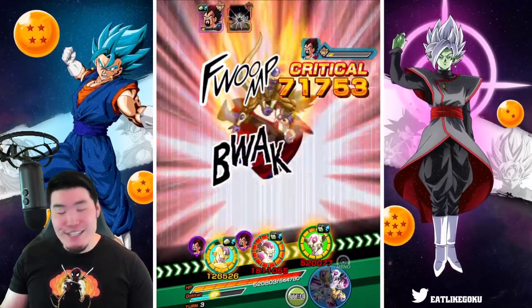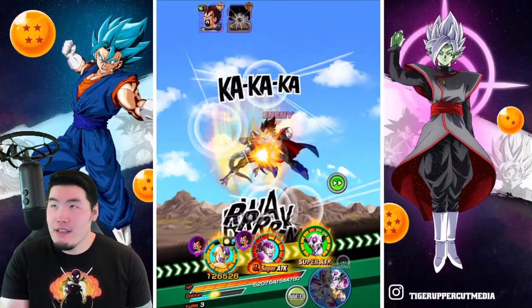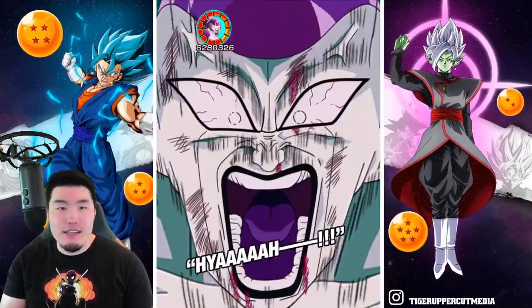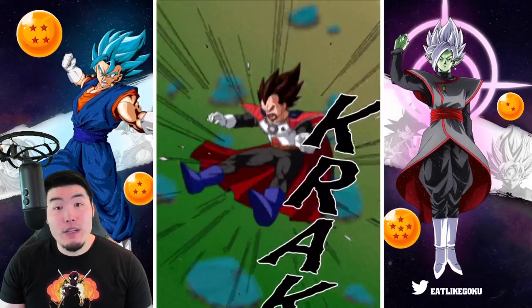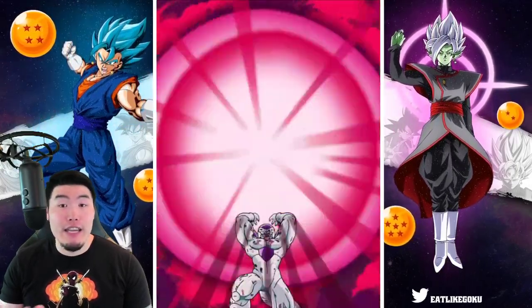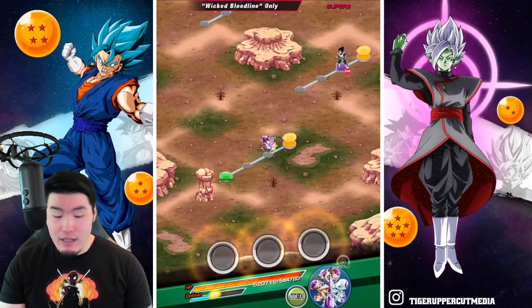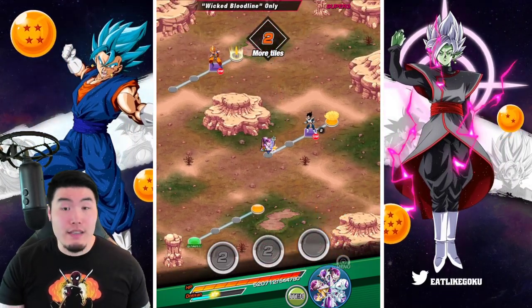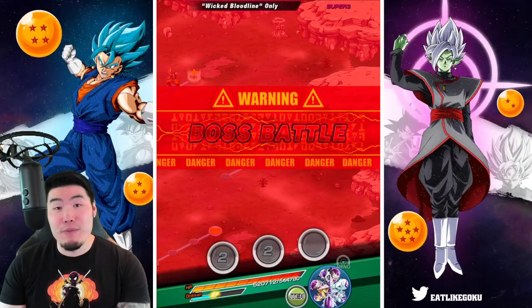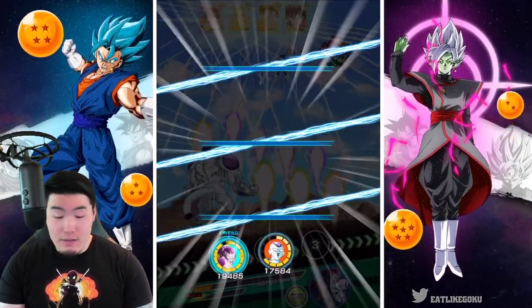AGL Golden Frieza — I should have known. Easily one of the best tanks in the game, at least one of the best non-stacking tanks from turn one. There are a lot of other units that can get tankier long term if you stack defense for five or six turns, but Golden Frieza from turn one has 90% damage reduction. I still love that guy — that's why I brought him.